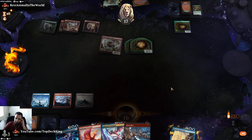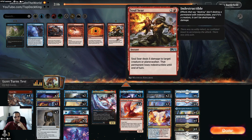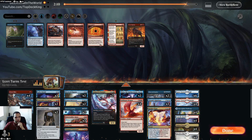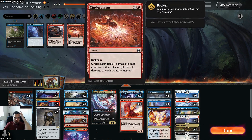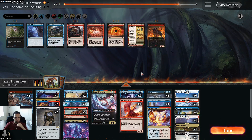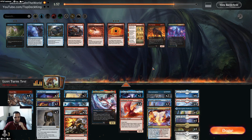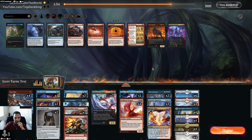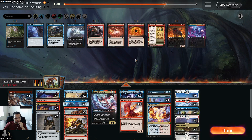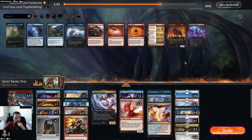Alright, for game two sideboard. Soul Sear is a good one. Crown of Wars to steal something's not bad. Soul Sear, Fire Prophecy maybe. Mystical Disputes are off the bat — we don't need those in this matchup. Prismari Command doesn't really kill much other than their one-cost abilities so we'll cut that. Let's see what else — I'm going to cut one Discontinuity and bring in a Cinder Clasm for another Fire Prophecy. Let's do it that way.